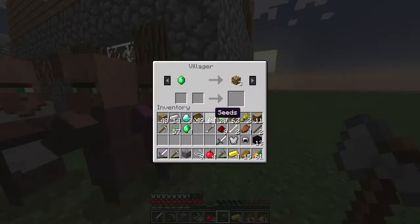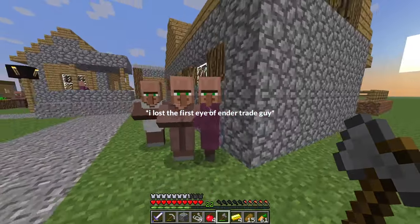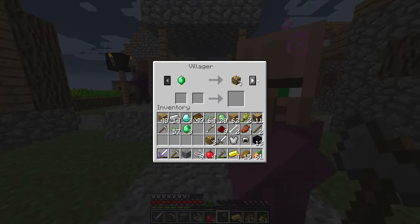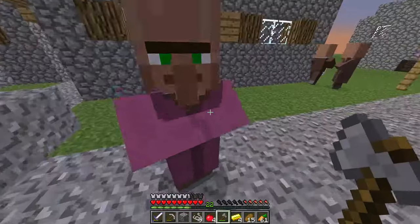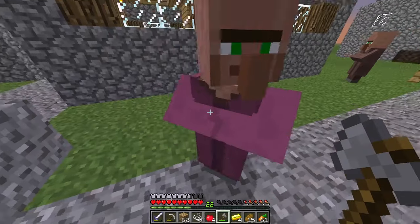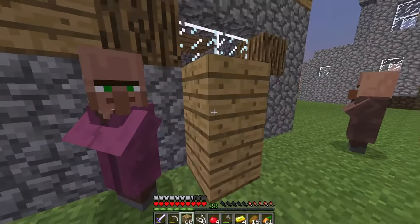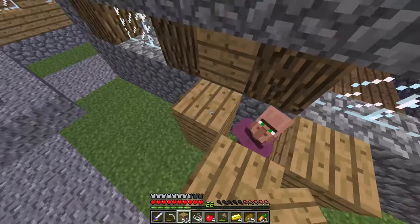For the most part, the trade exhaustion mechanic really is bad — like, what maniac at Mojang thought that was a good idea? But it did let me find more purple guys. We can trade with this one. Please have the Eyes of Ender trade. You have the trade! I found out the proper name for these guys are clerics, but I think that's a stupid name and I prefer purple guy.